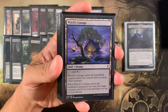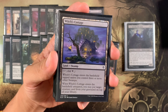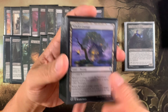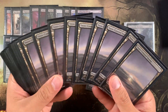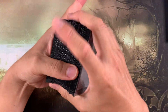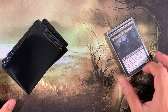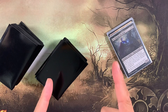We have utility lands — Bojuka Bog, always have it in any black deck. Witch's Cottage ETBs and lets you put a target creature from your graveyard on top of your library — like a Mystic Sanctuary version for creatures. It's very good in this deck and you're playing tons of swamps to enable it. We also have all these snow-covered swamps from Modern Horizons. I actually built this deck before Kaldheim came out. Anyways, this is the deck. I absolutely love it — I love draining, I love the Aristocrats playstyle. I hope you enjoy this deck tech too.